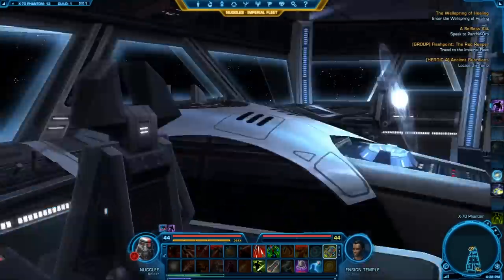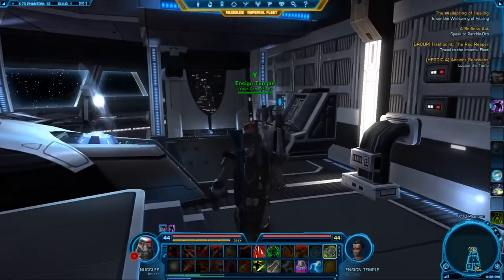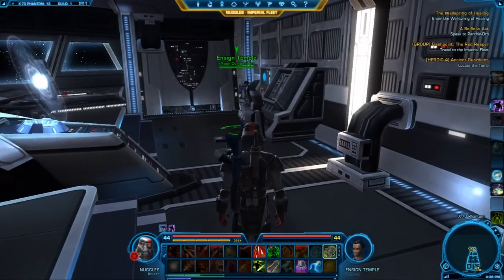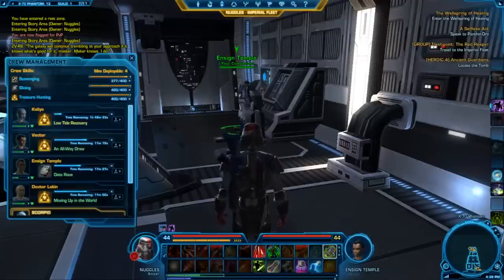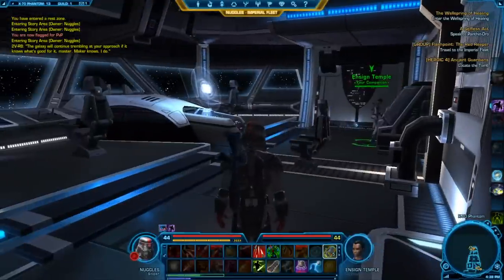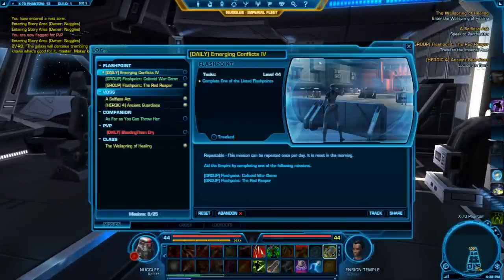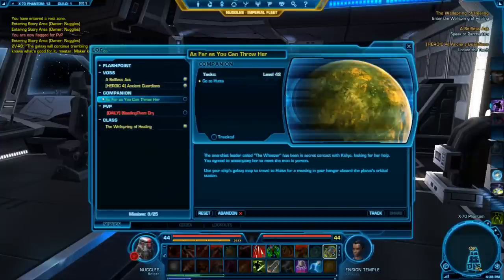This is my ship — the Imperial Agent ship. I am playing a Sniper. If you haven't watched my two previous videos where I explain the basics of what I do, you might want to go back and check those out. That includes crew skills, which you can see my busy bees are currently working on, and also the basics of my class. I'm going to go through my ship really quick before we head to Voss, because as you can see in my missions, that is where I need to go.